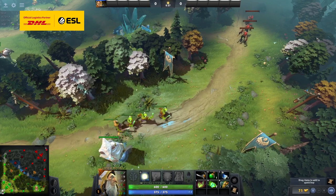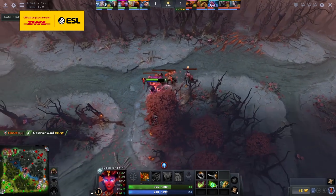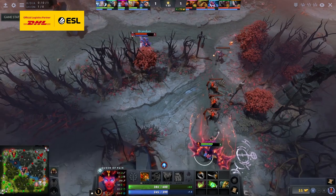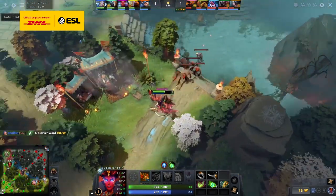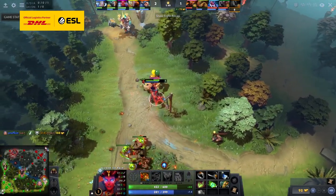Currently, the first equilibrium starts directly in front of the safe lane tower, giving safe laners an instant advantage in the lane. To fix this, offlaners have started to creep skip, where you wrap behind the enemy tier 1 tower, grabbing the second creep wave, dragging it to your side, and forming an ideal equilibrium outside of experience range for the enemy carry.